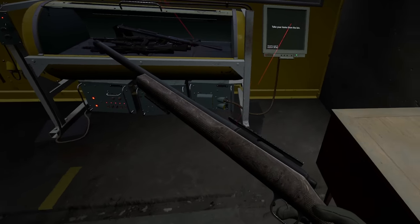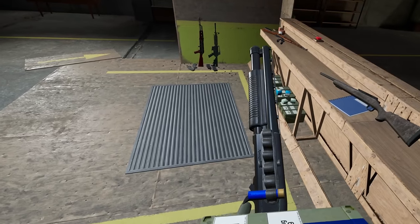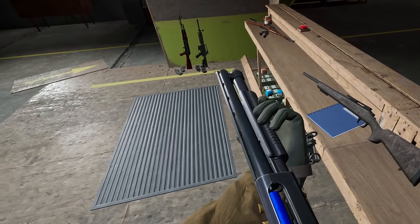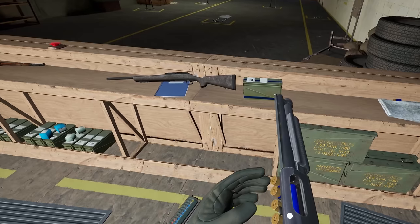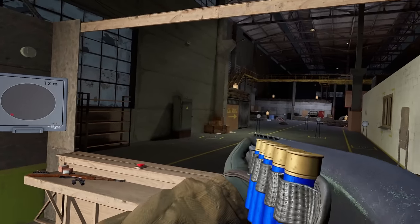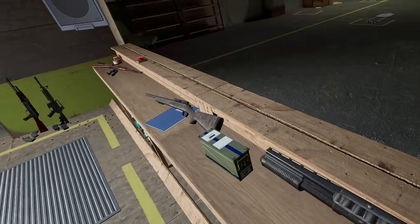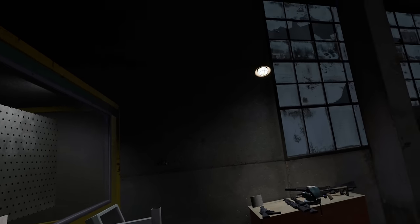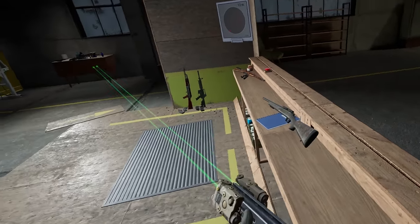Get ready boys, because this is about to be insane. I really want to check this out. I'm going to put a couple rounds in here. You can do the side loading — yes! That's so fun to do. What kind of attachments are on this? Plus two Rail-B attachment slots — holy shit, that's insane. Look at that double laser sawed-off shotgun. I'm really liking this new mod.